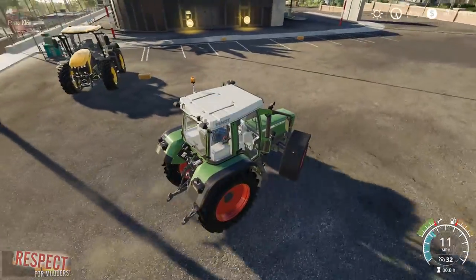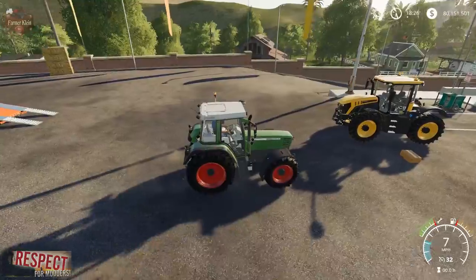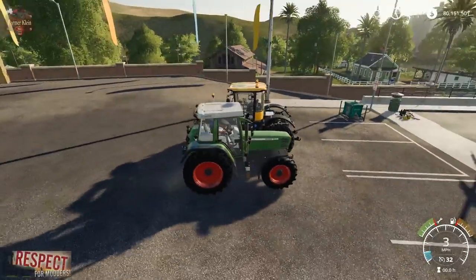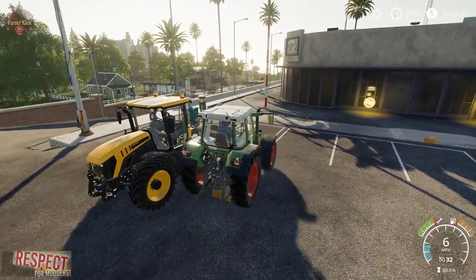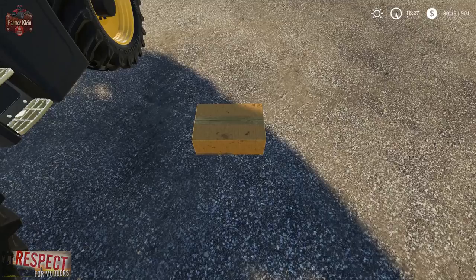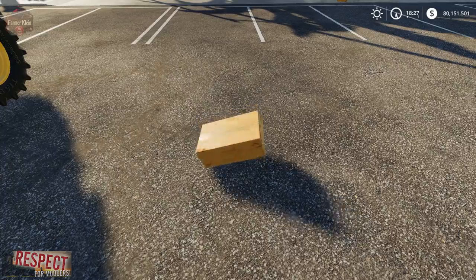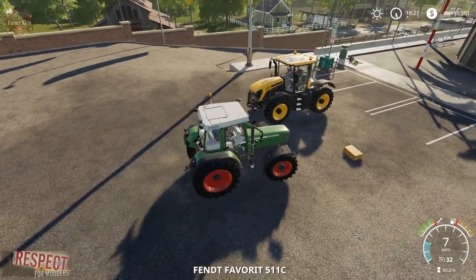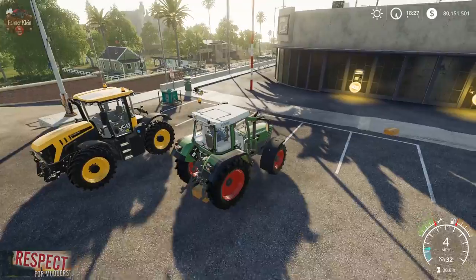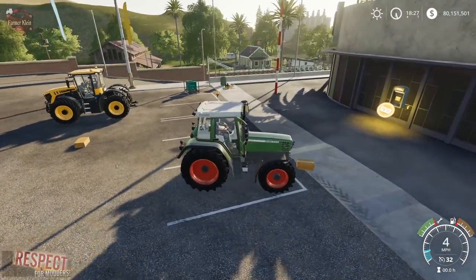We'll drive over here to the box. I've found these boxes to be a little finicky — I think the attach joint is either only on one side or it's kind of sensitive. Basically, when we roll over this thing we should get a prompt to attach. We're not getting that, so what we need to do is rotate it around and see if that helps. You just gotta fiddle with it a bit.